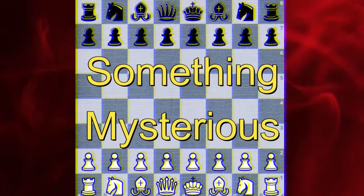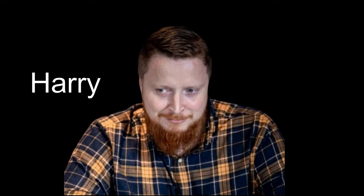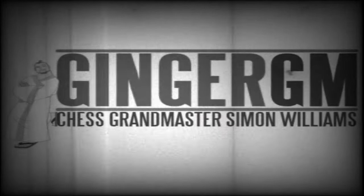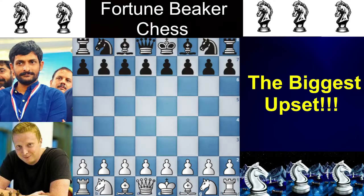Yesterday, something mysterious happened in the world of chess. Anam Chazeyb Khan was up against Harry the H-pawn, aka Ginger Jean, Simon Williams. Let's not waste time and jump straight into this whopping waiting difference game. Hello everyone, wish you all a beautiful day and good health. Let's analyze this game in depth and see how this upset happened.